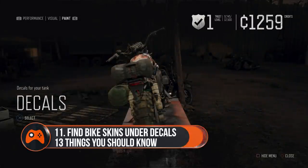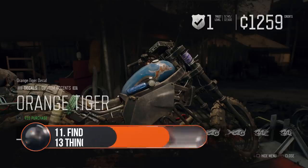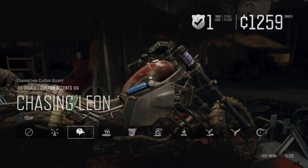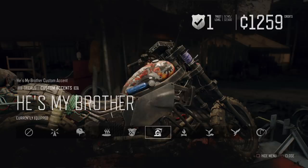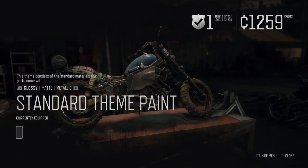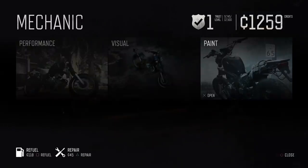Tip 11: Find the bike skins you unlock as rewards under decals when you visit a mechanic. As you complete some of the storylines in Days Gone, you'll unlock decals for your bike to spruce it up and make it look certifiably badass. It's not explained in-game how you actually equip the skins and customise the look of your bike, so for that you're going to want to head to any mechanic you'll find in a camp that offers bike upgrades. Decals don't cost anything to equip, so you can change it up whenever you like.